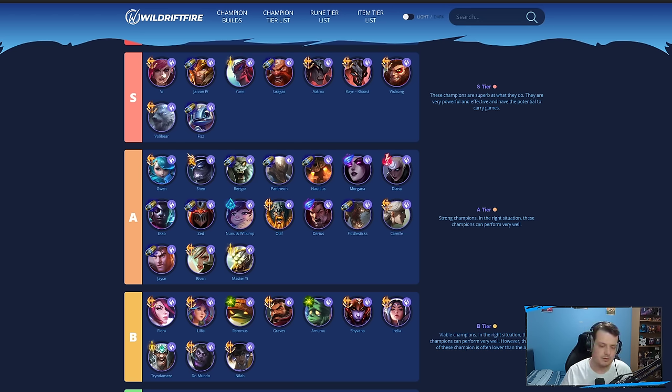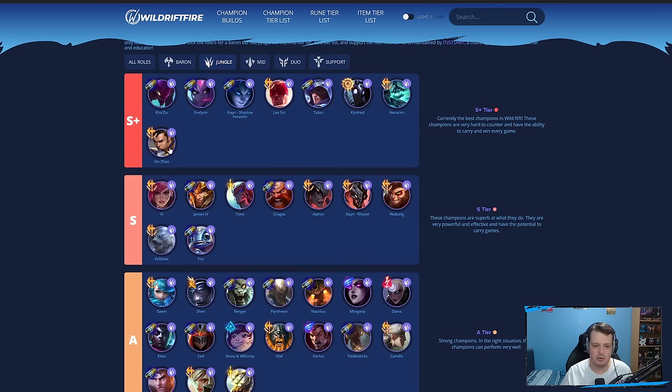Vi is super easy with her ultimate — another bruiser similar to Xin Zhao and Lee Sin. She doesn't do as much damage, but she has the lockdown which I think is actually very underrated right now. In this assassin meta, if a Talon tries to jump in and assassinate your backline, you can play Vi, lock him down, and do a bunch of damage.